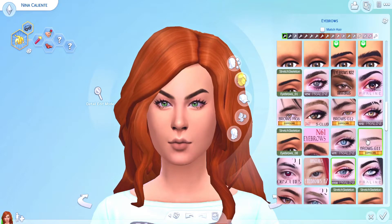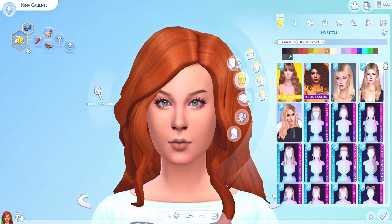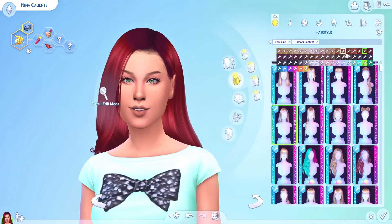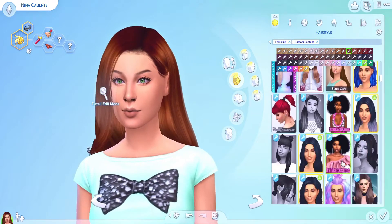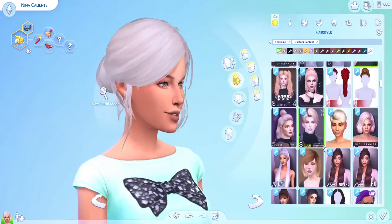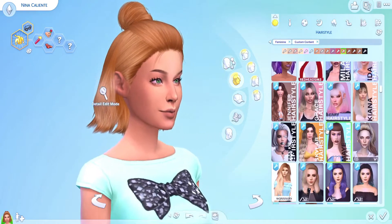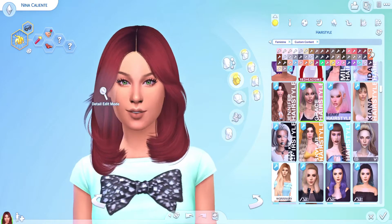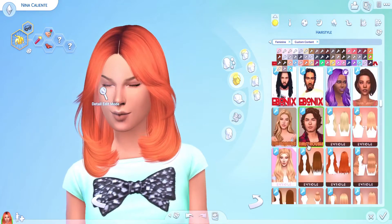A lot of the eyebrows made her look really angry for some reason, so I thought these natural soft brows would be cute — like she gets them dyed every so often to darken them up. I wanted to keep a similar hairstyle to what she had, and the one I ended up picking is quite simple — not as voluminous as her original hairdo but it fits really well with the look.